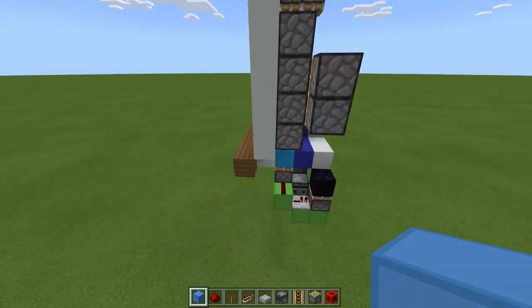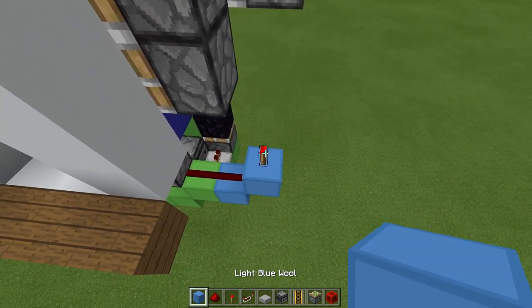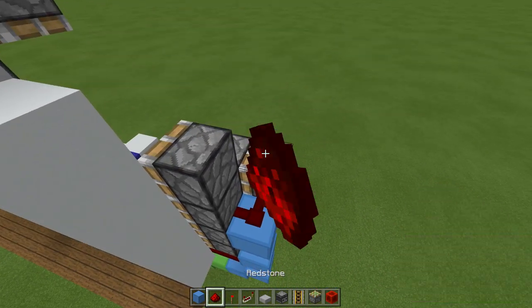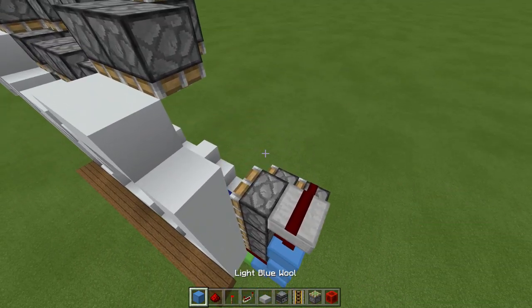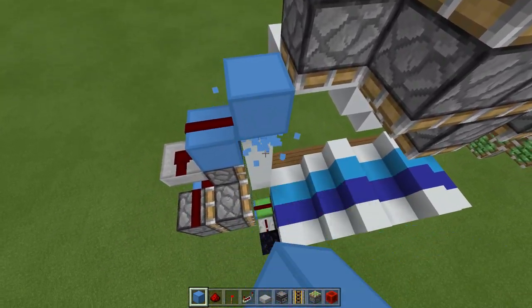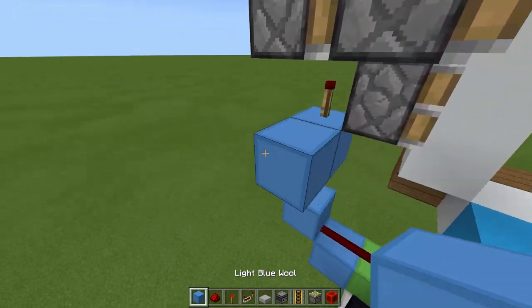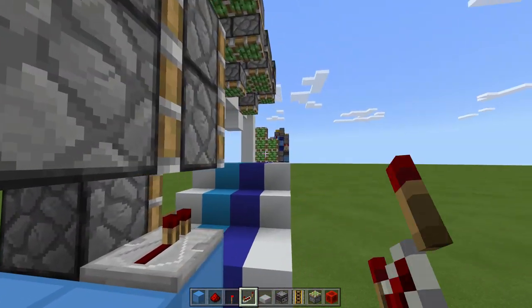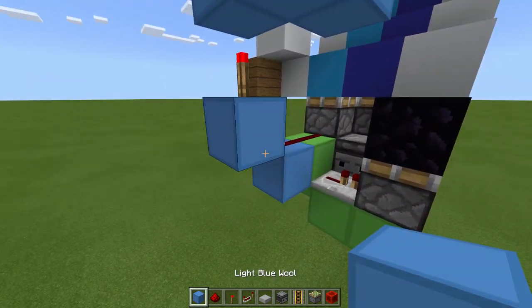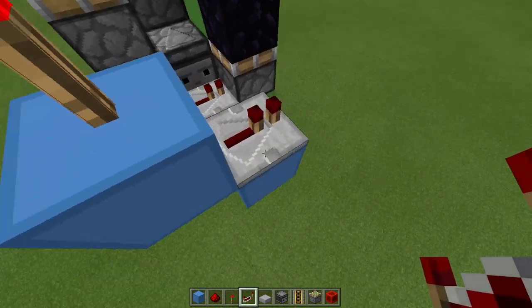Now we can get on with the side. Place a block here and one up, dust on this block, and a torch. On this torch we need another block, another torch, and another block, then dust here, here, and a slab with dust on it, a block here with dust on it. Then on just this side, place another block with dust on it. Place a block out and one here, and have a repeater facing this way on one tick delay, and dust here. Then from this block, place a repeater going toward the back — block here, one out — on four tick delay, pressing it three times.